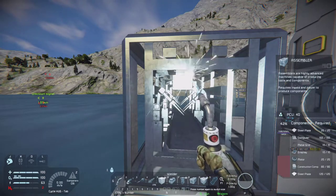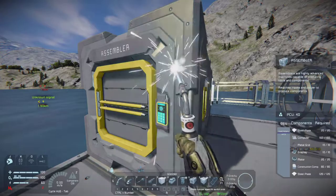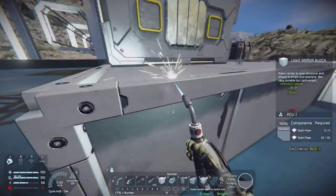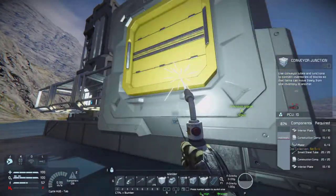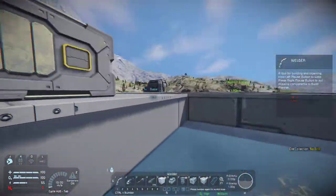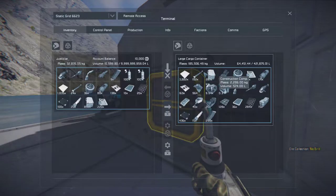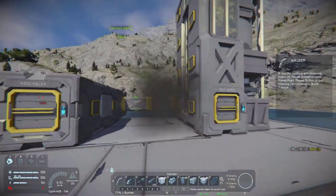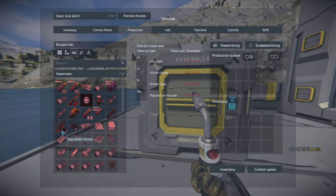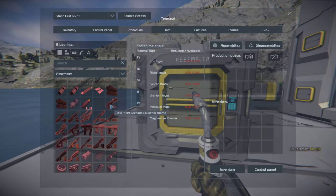Technically we should be able to build parts now with ore, so we'll have to do some scouting. Maybe create a little car that we can drive around because thrusters take a bit more energy than just wheels - I can say that from experience. Let's hook this up so it can actually transfer the ores to the assembler. We need power cells for this - do we have power cells? No, we don't. Okay, we'll have to do without then. This is survival. So we have the refinery working and we have the assembler.